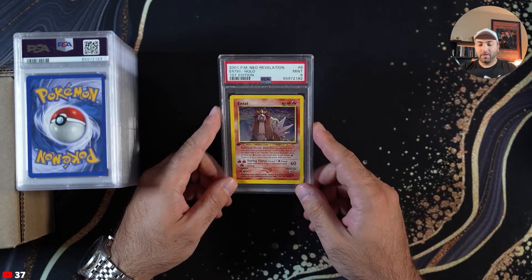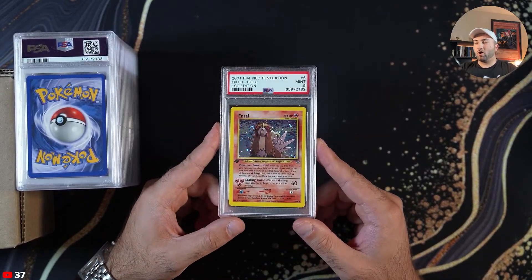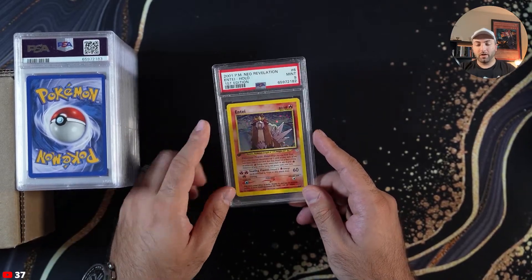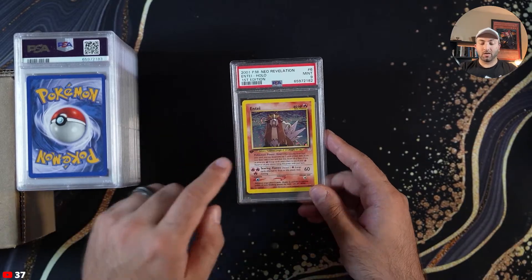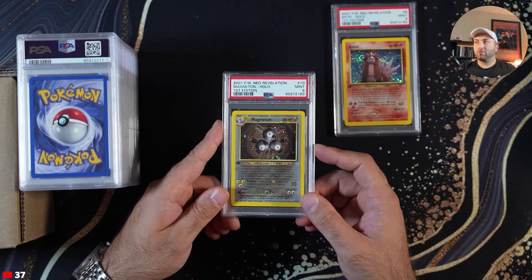First card is Entei, PSA 9 — one of the most beautiful cards in all of Neo in my opinion. I love the Ken Sugimori art and this is an exclusive for the TCG; you're not going to find this Entei art anywhere. Next up is Magneton, also PSA 9, Neo Revelation.